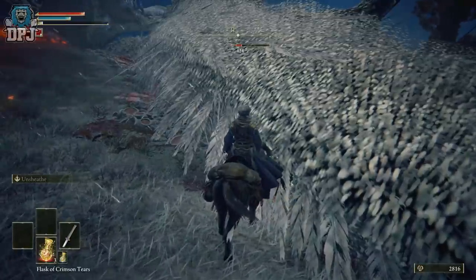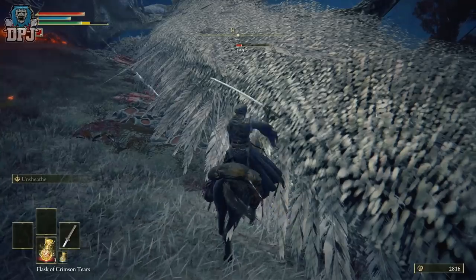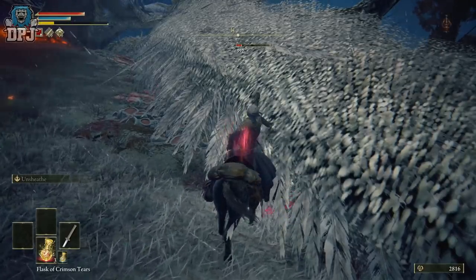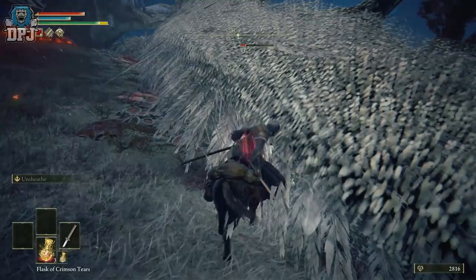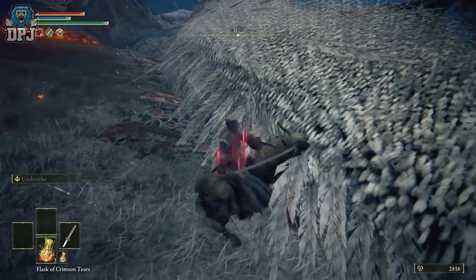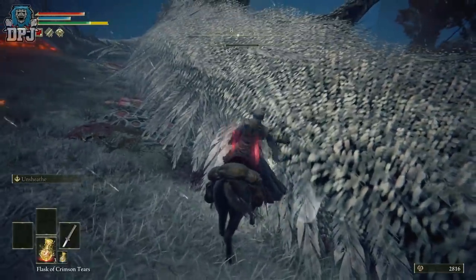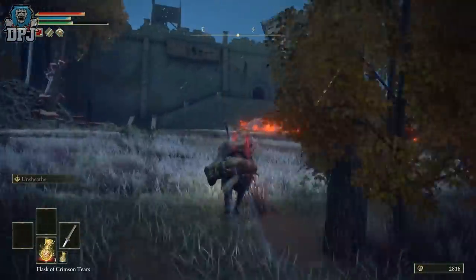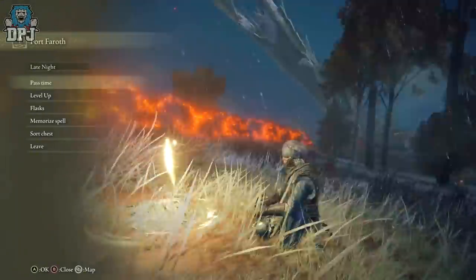One more thing to add: if you kill the dragon and think you're too slow to reach the grace point in time, the best thing you can do is quickly pull up your map and fast travel as fast as you can to the nearest grace point — the Fort of Faroth is obviously going to be the nearest one. Supposedly quitting out your game, hard resetting your Xbox, or pulling the cable out doesn't work — the game just registers that he's died. The only way to keep him from disappearing so you can do this farm over and over is to quickly fast travel back to that grace before he vanishes. Keep that in mind.